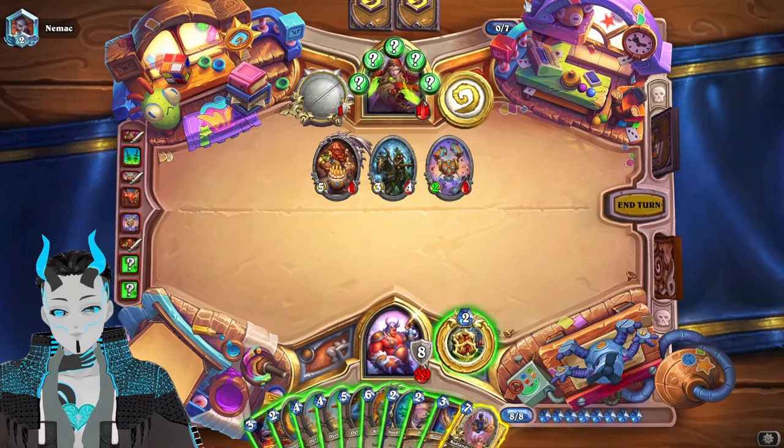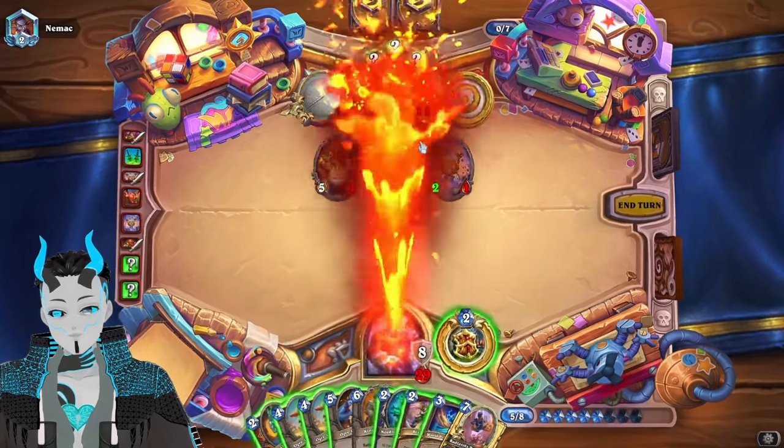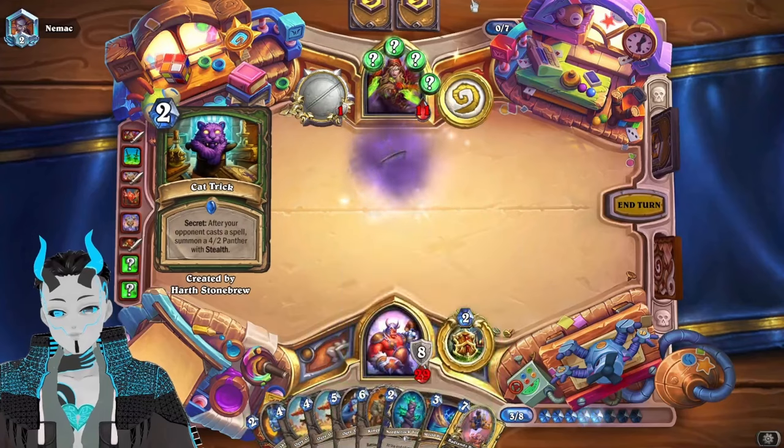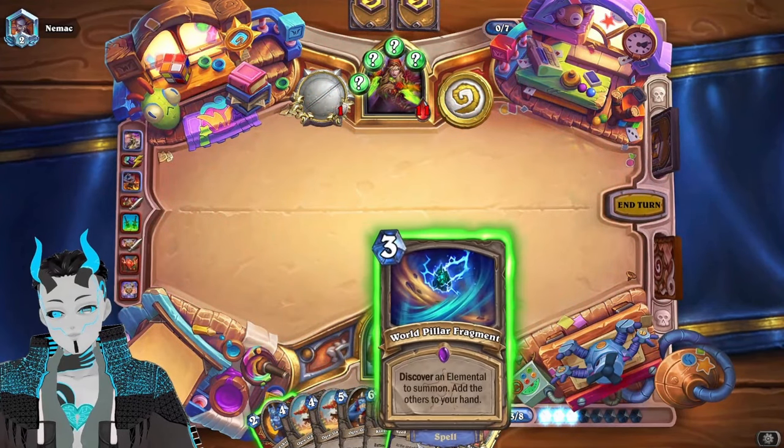Speaking of Spirit of the Badlands, I think that card has a very high potential to be broken by the time it rotates out, if that makes any sense. We could use the second Badlands Brawler — that does clear out the board. Oh no, Cat Trick. I'm amazed that they didn't slam down... interesting.